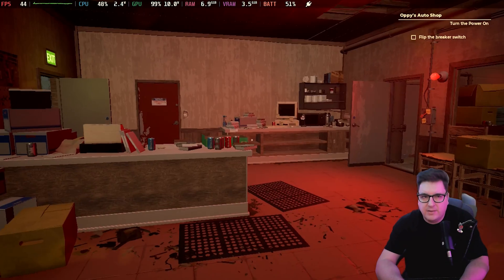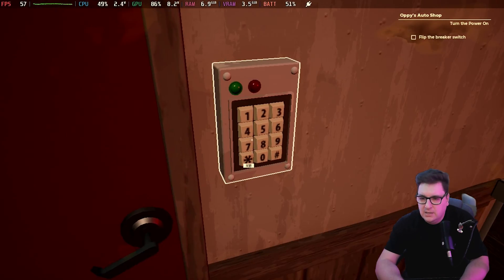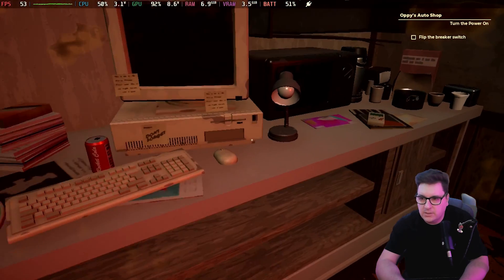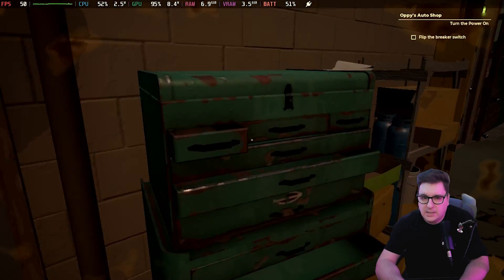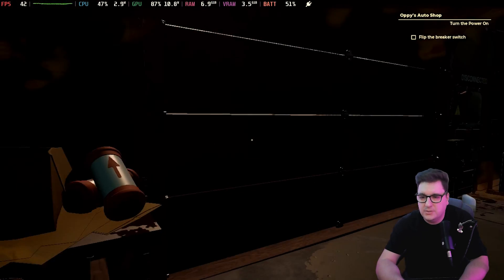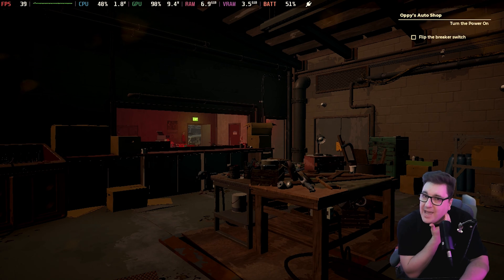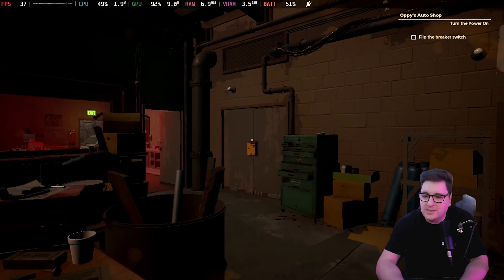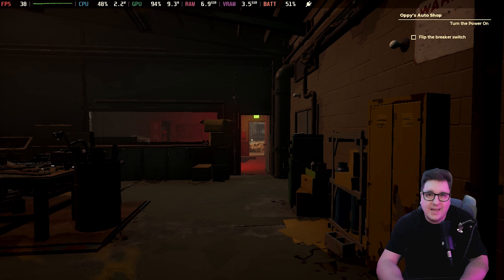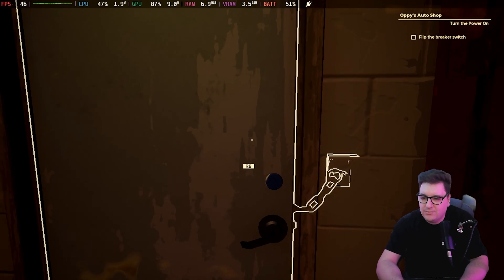Inside of buildings, as you can see, we are hitting around the 40s — a pretty nice mid-40s going up to 50s. Looking close at objects, we're at 58. Overall, Pacific Drive is a pretty playable experience. I've got no qualms about playing this game on the Steam Deck. It doesn't look quite as sharp as it would on a gaming PC, but you absolutely can play it on the Steam Deck and enjoy it on the go.